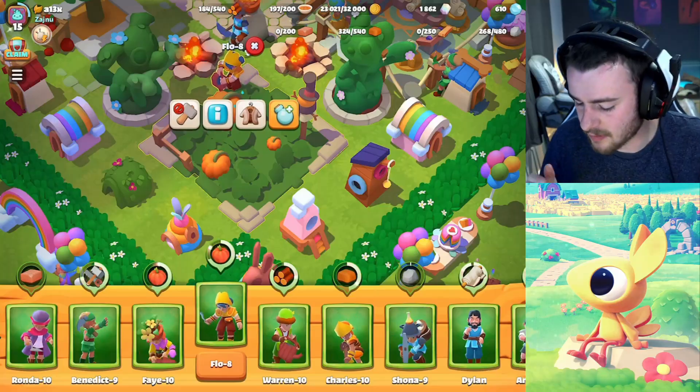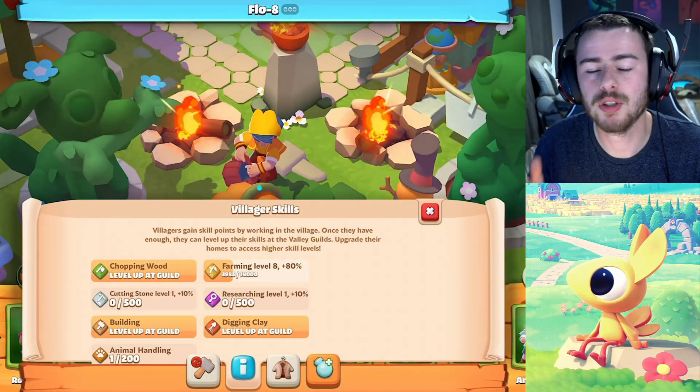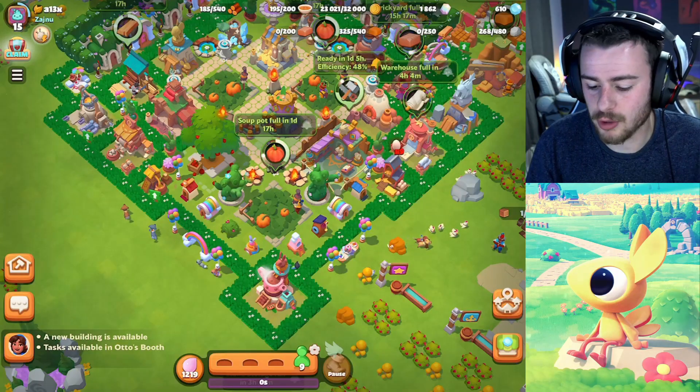We don't need to stop there with profile upgrades. It would also be awesome to have a better way of viewing all of our villagers' skills. Right now I simply have to click on a villager, click the little eye icon, and that shows me their skill levels. But much like how heroes work in Clash of Clans, having that viewed on the profile would be amazing. I would also love the ability to add friends in the game — a friends list on your profile — and the ability to view friends' valleys and villages outside of your own valley, which you currently cannot do.